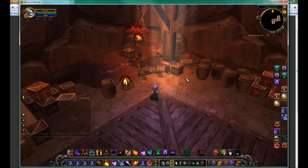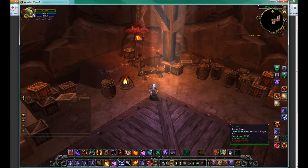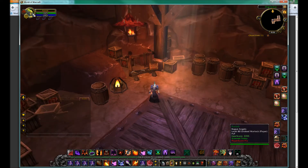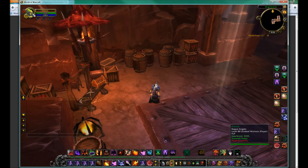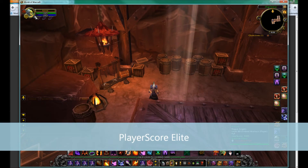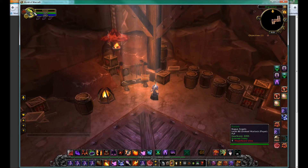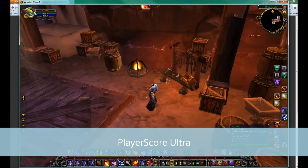Once you're back in the game and your tag begins to appear, you'll see "Player Score Pro" whenever someone mouses over your character. This tag works even in battlegrounds and cross-server heroics, so everybody who has the Playerscore add-on will see it. If you're a premium member, you'll gain the skull and get "Player Score Elite" to let everybody know that you're super awesome. And if you're a lifetime member, then you'll gain the "Player Score Ultra" tag.